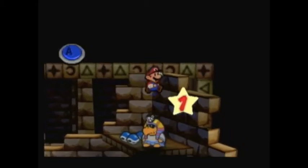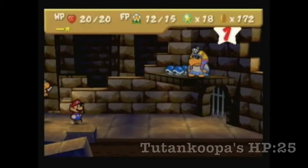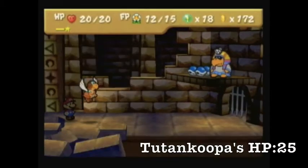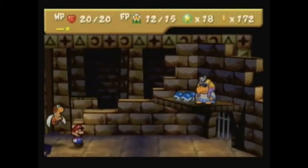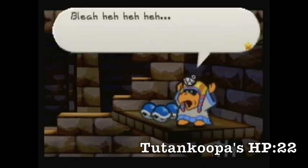Which really sucks because he just got the hammer upgrade. I guess he doesn't have any defense, which is good to know. We'll just have Parakarry skydive on him for a good three damage right there. All right, so we've got a good eight off of him already.